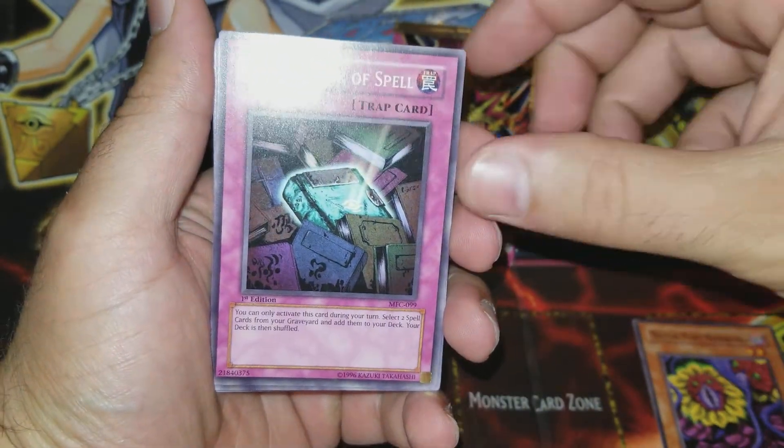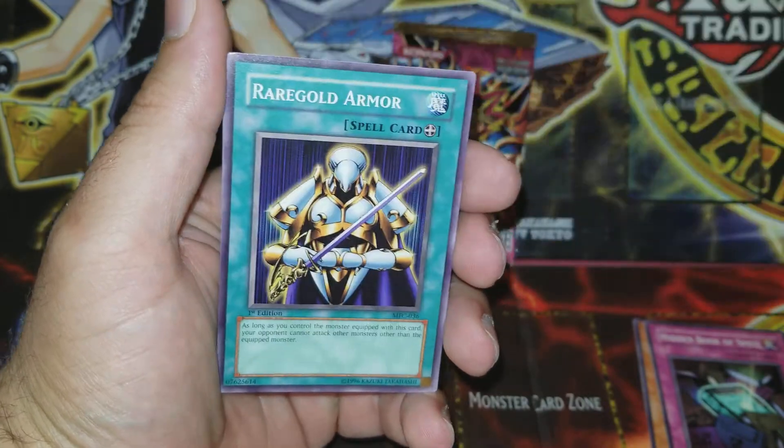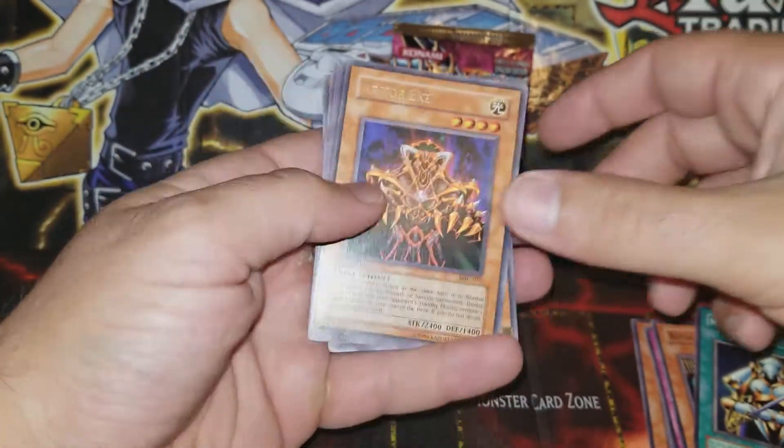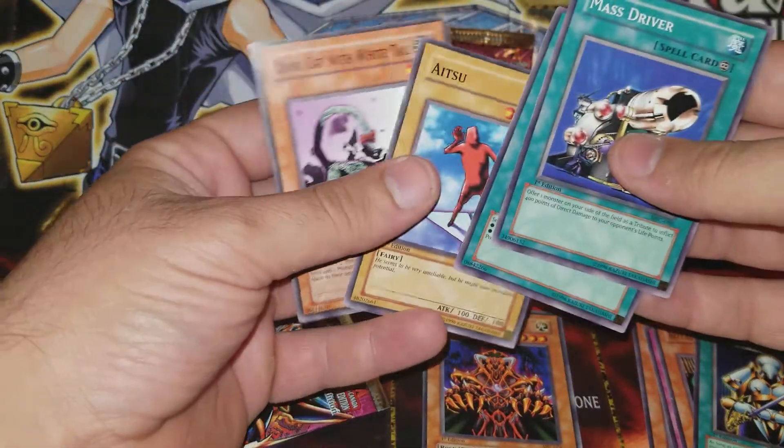Magical — Hidden Book of Spell, Royal Magical Library, Rare Gold Armor, and Armor Axe. Just a rare, guys.